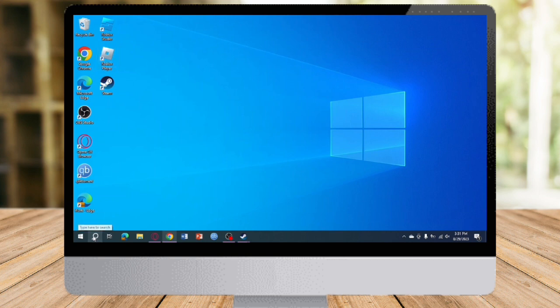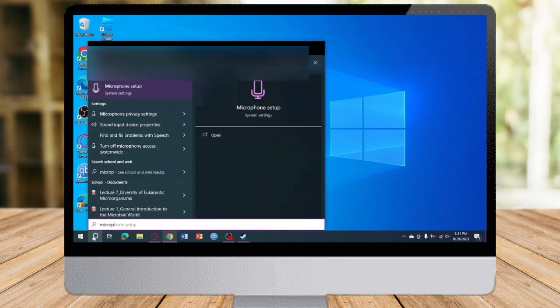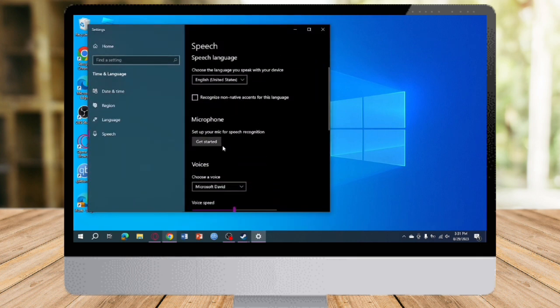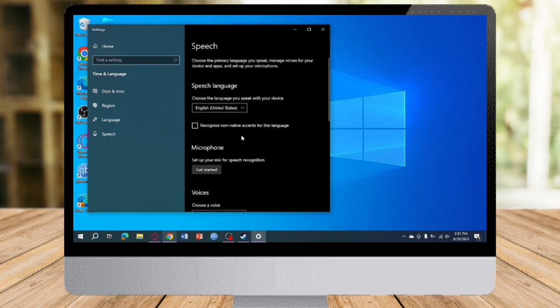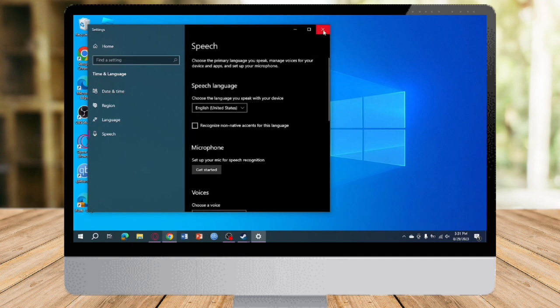The next thing you can do is search for Microphone. Open the Microphone Setup and from there make sure you have adjusted the volume of your microphone. You can also set up speech recognition from that menu.